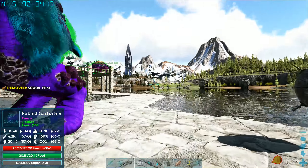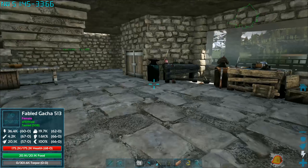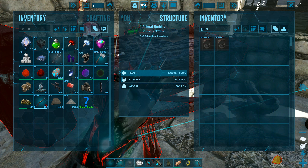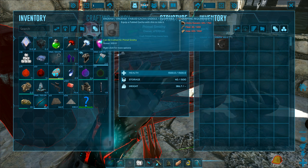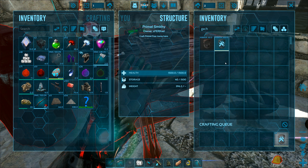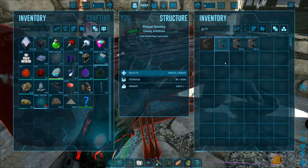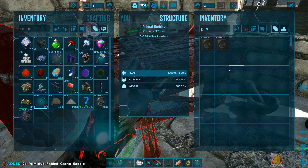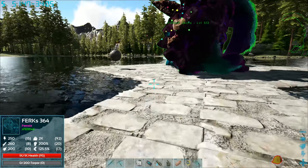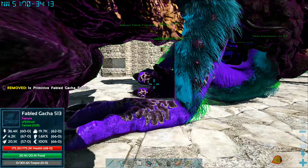I'm gonna put some flint on them for now. I've got some seeds here. We're still gonna need saddles so we can position them better. Fabled gotchas will eat anything pretty much, so you gotta be super careful about what you put in their inventory — I've lost things that way. They eat it instantly too — there's no cooldown.